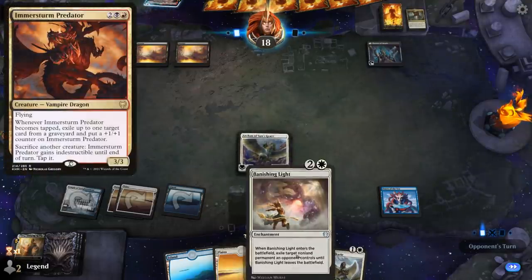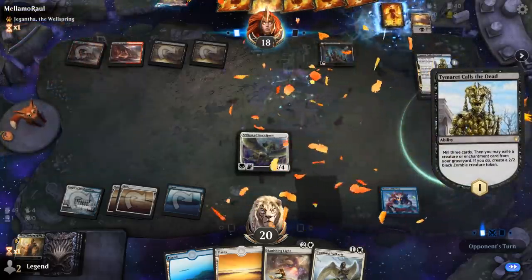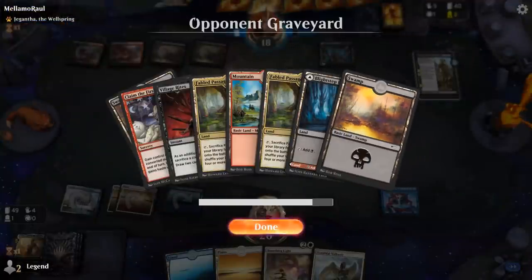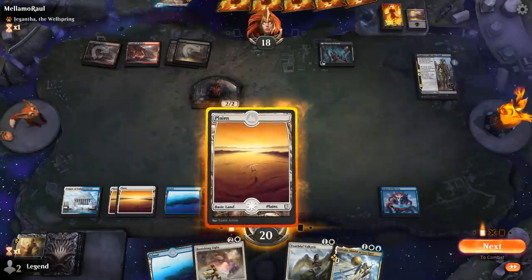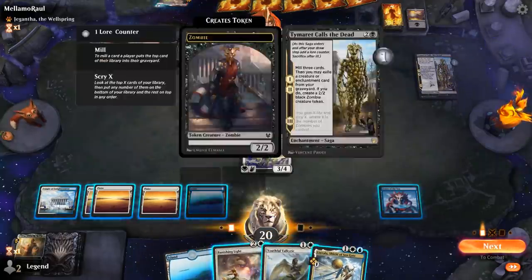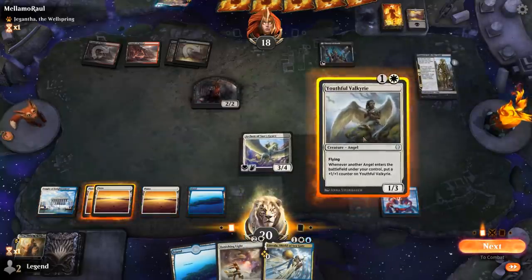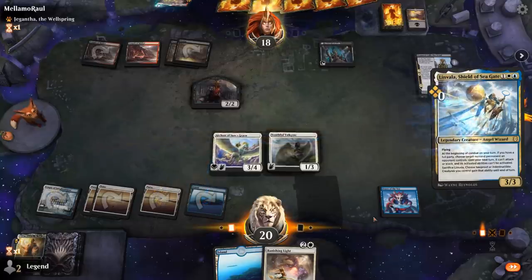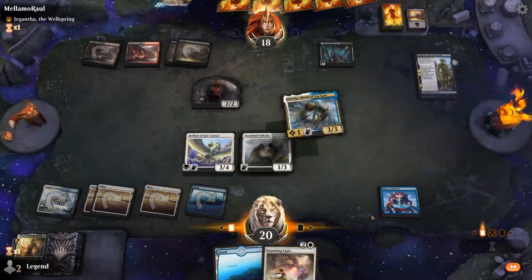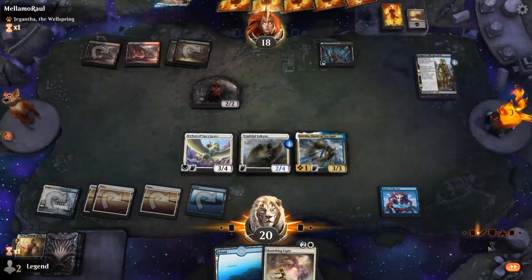If they have the Vampire Dragon we can exile it. It's going to be a Timurte Calls of Death instead, and it mills over into a Crone War which the opponent promptly exiled. Linvala's nice. We could Banishing Light Timurte Calls of Death. I think we just double Angel here. The opponent might have Village Rites, but at least Linvala protects from one of their steal effects. I'll keep Banishing Light for something more impactful.